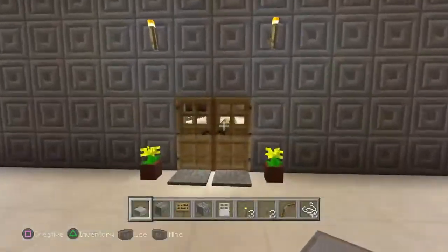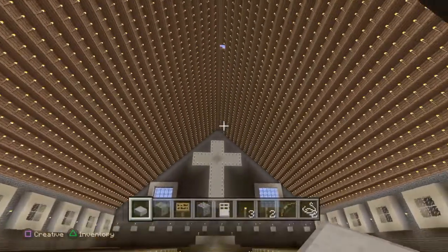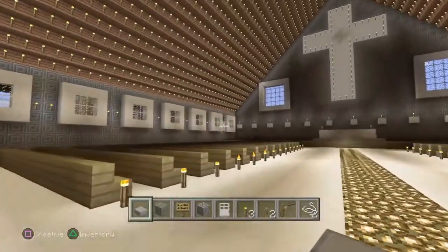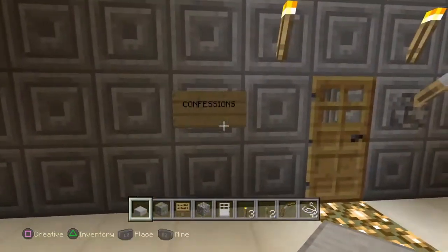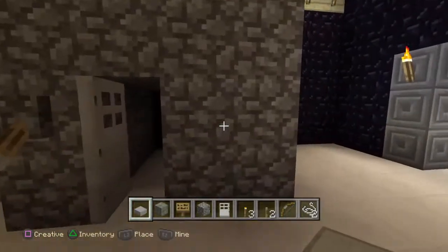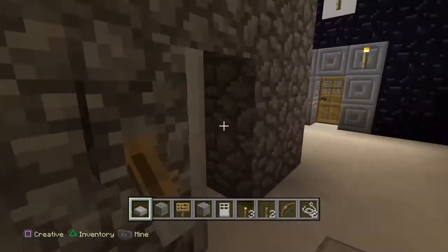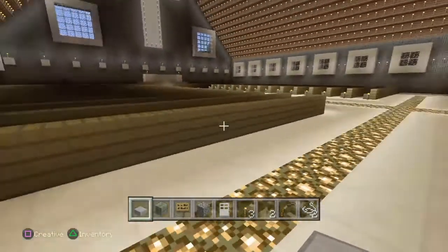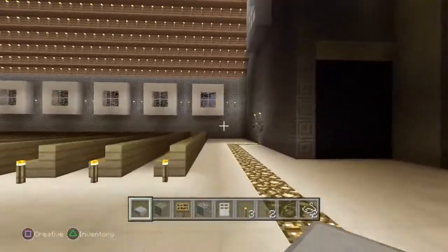Now we'll take a look inside. There are a lot of torches in there to brighten it up — it was very dark. These are the confession boxes either side. For those of you who don't know, a confession box is where a person and the priest go in either side, and you tell the priest your sins, what you've done wrong. It's basically the same on the other side.